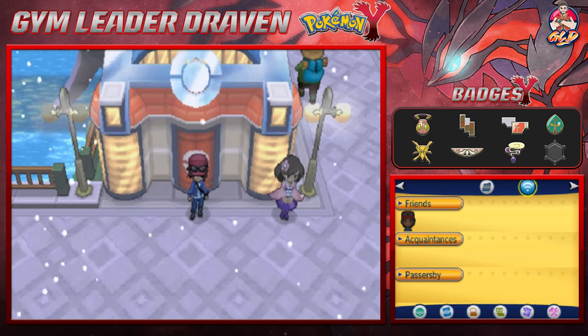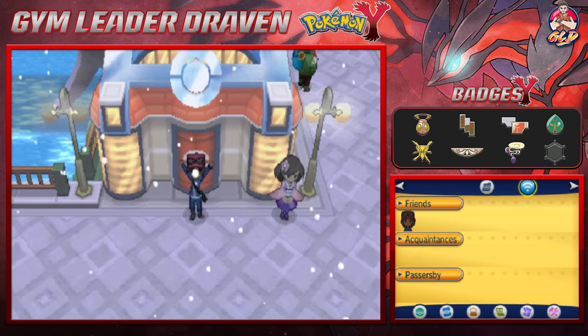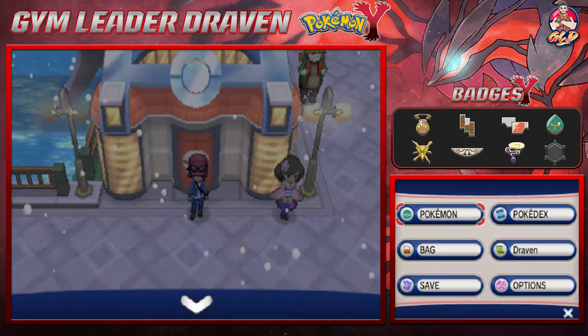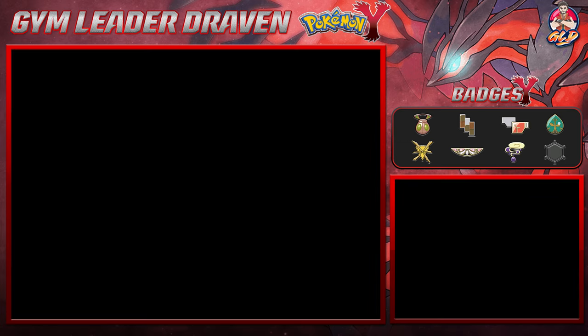So the evolutionary stones that I'm talking about are the sunstone and the dusk stone. Now apparently I've passed them by. Cannot believe I didn't check these properly. And well, that right there will require us to go to the desert — the wasteland near... I can't remember what it was called.